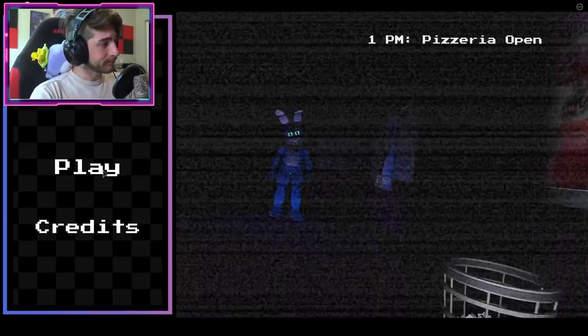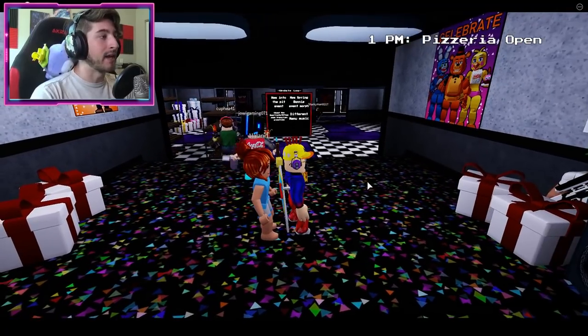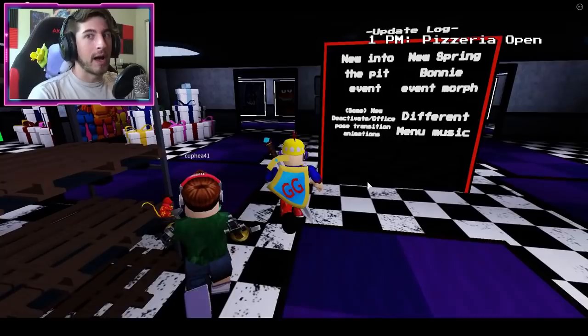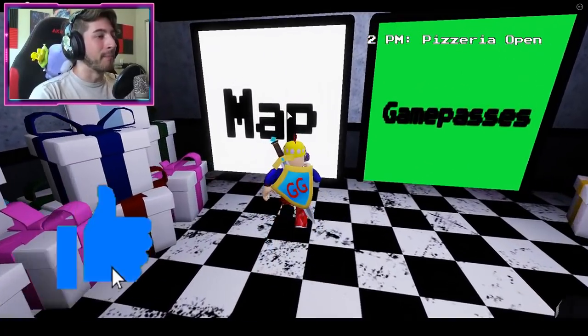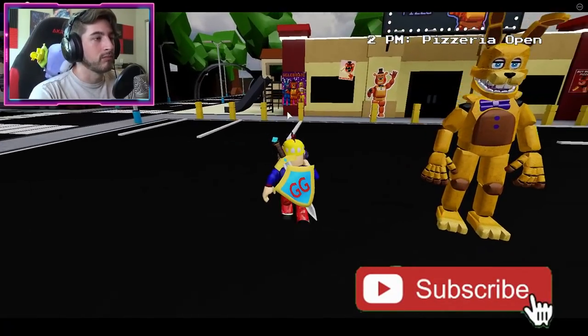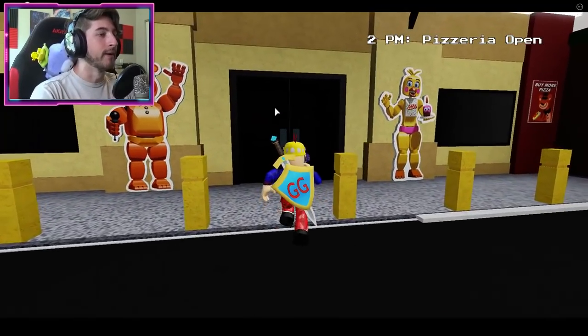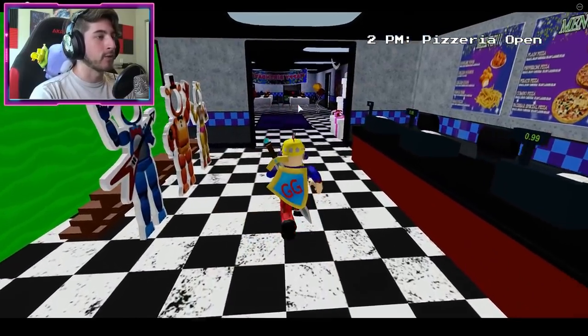To get started, go ahead and click play. There's more to it though. Click play and it will put you in the lobby. What you want to do then is go into the map — it'll always do that little transition thing. Turn around, go to the pizzeria and walk into the door. It teleports you into the pizzeria.